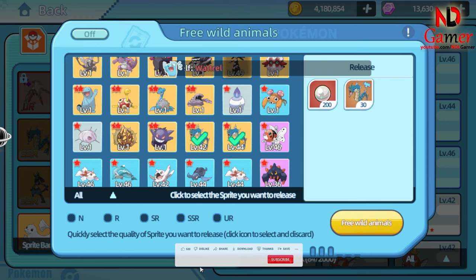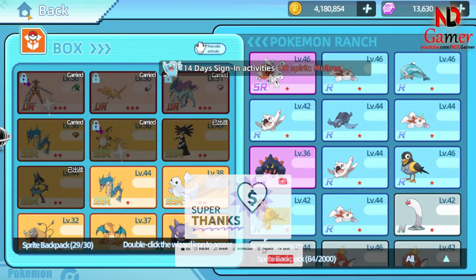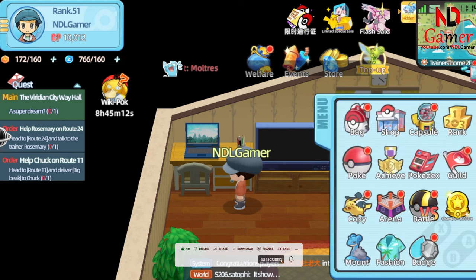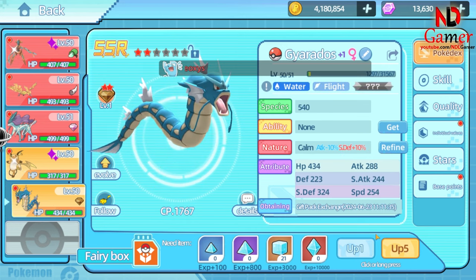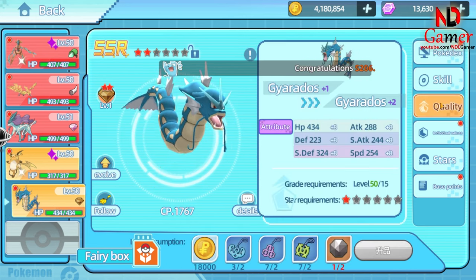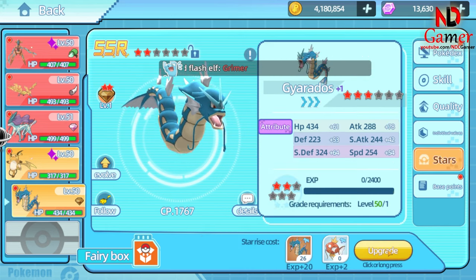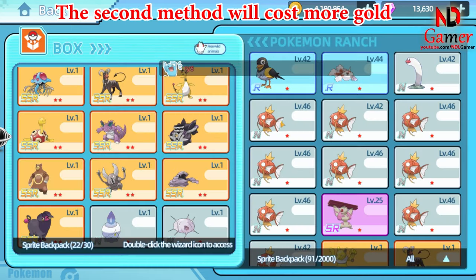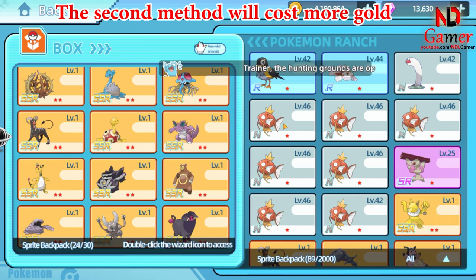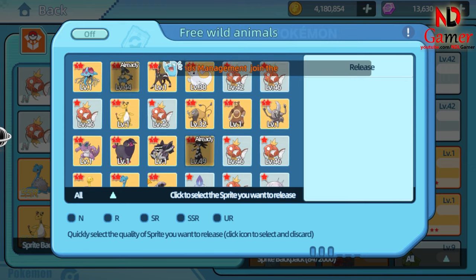The first method will be used to sell the SSR to get 25 shards. The second method will cost more gold, but you will get more shards. Evolve from N to SSR 1 star directly, and you will receive 5 SSR shards per Pokémon.